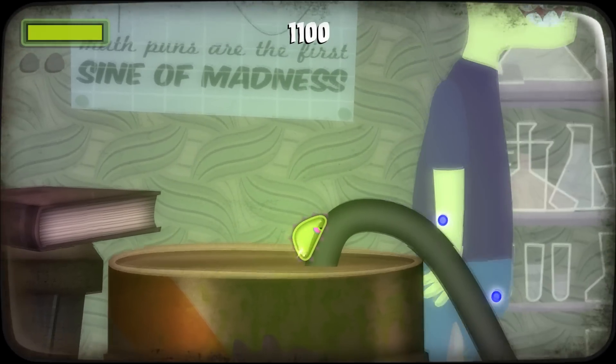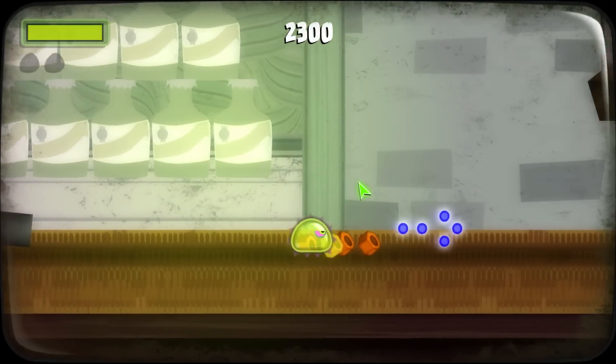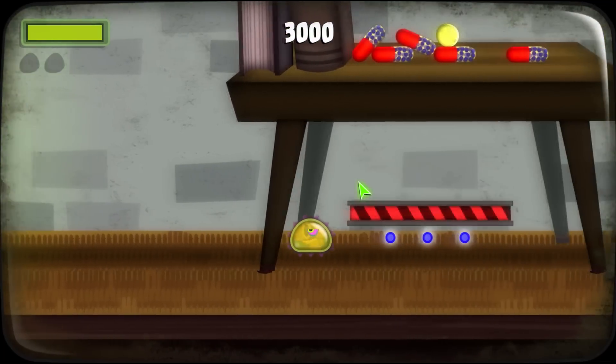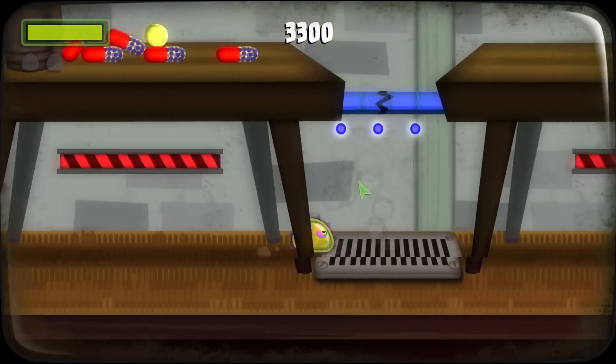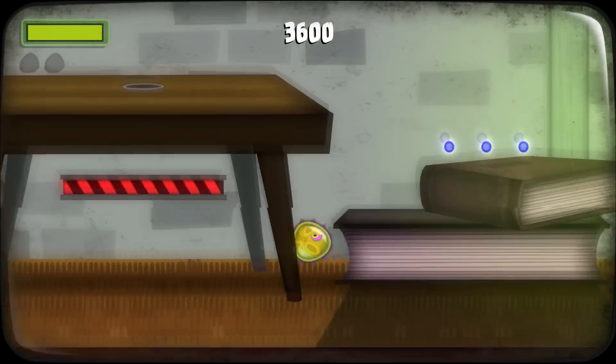Basically what you've got to do is you've got to collect these blue things, and also you've got to eat stuff which is small relative to you. And when you eat these things, you can actually see what you've been eating. As you can see, I've eaten a few cogs now.